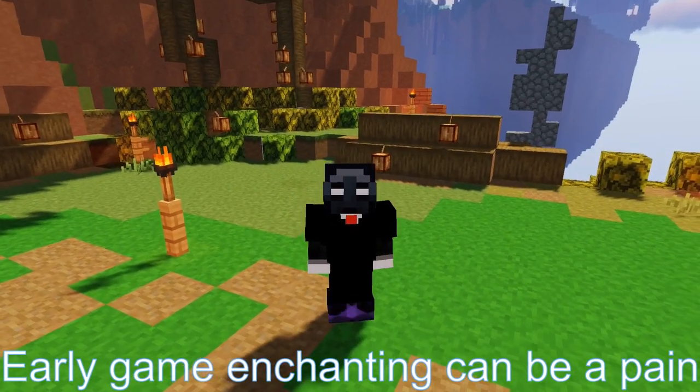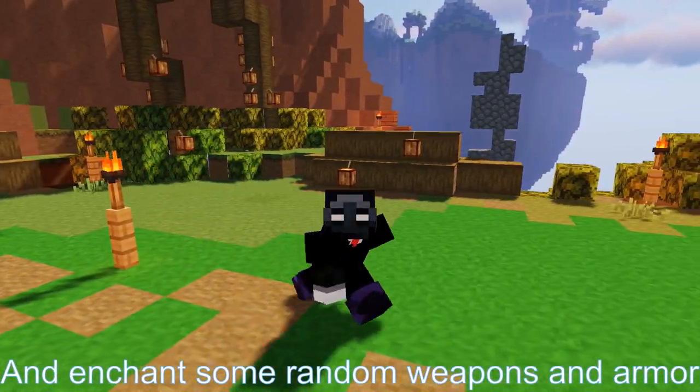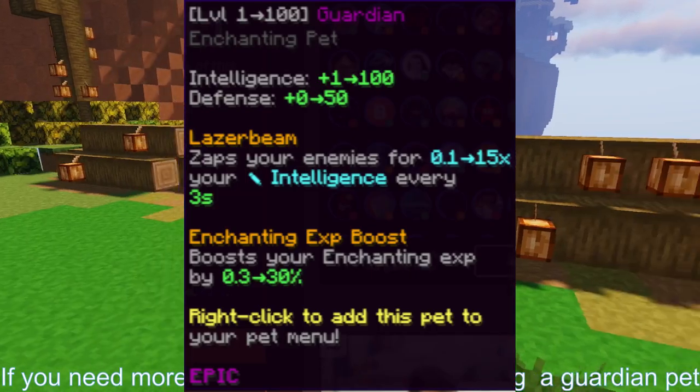Early game enchanting can be a pain, but just buy a few grand exp bottles and enchant some random weapons and armor. After you reach enchanting 10, just doing your daily experiments should be enough. If you need more exp, I would recommend getting a guardian pet.